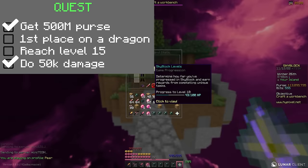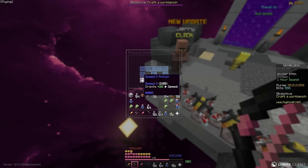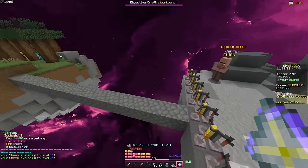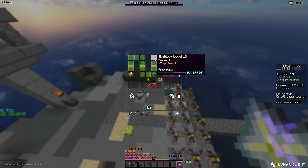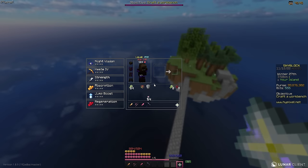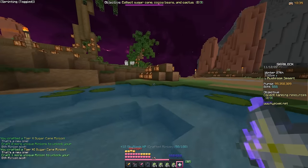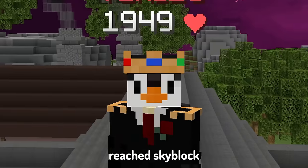We need Skyblock level 15 for the next task, so let's do some alchemy. Claiming all these — boom boom boom — so satisfying. We're already Skyblock level 11. Level 12, nearly 13. Let's craft loads of minions — starting with the sugar cane minion, our first tier 11. After upgrading another seven minions to tier 11, I finally reach Skyblock level 15.